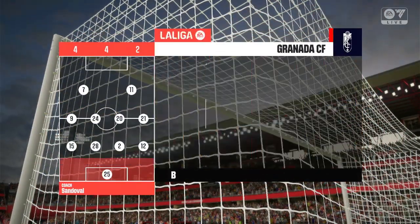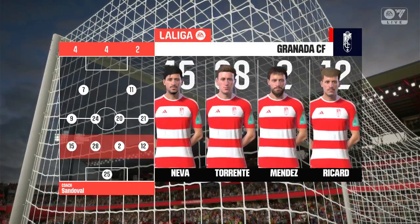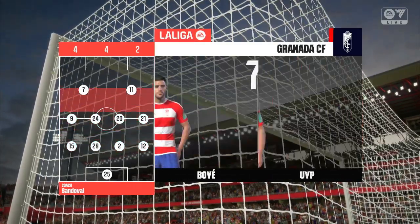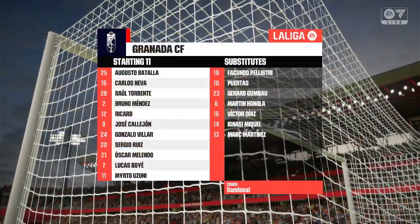Here's the Granada team sheet. Yeah, it does look like a 4-4-2 out of possession. I'm sure they'll stay compact in their shape and shift across the pitch together, but when they go forward the central strikers are going to be key to hold the ball up while waiting for runners.